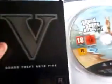Here you can see the Grand Theft Auto 5 manual, a code which I cannot show you, and the Atomic Blimp. Download content is at the back. Can't wait to do that.